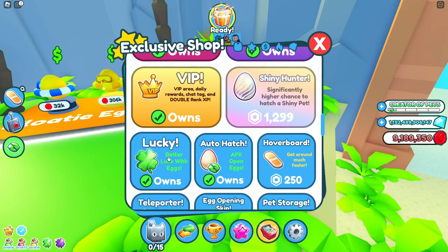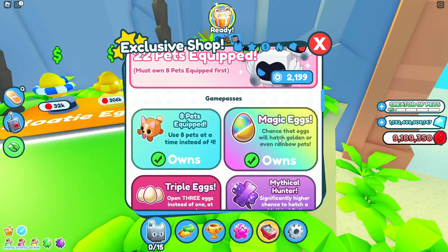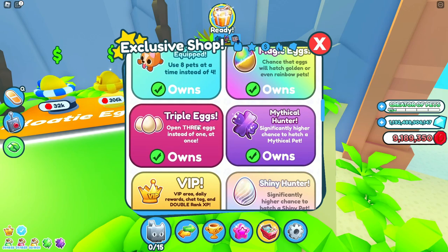Let me show you which one it is — it's magic eggs: chance for eggs to hatch golden or even rainbow pets. That one right there is the one you definitely want. There's no other game pass in this game that's better than that one in my opinion. Maybe the huge pets equip is good too.